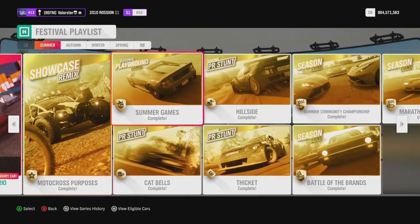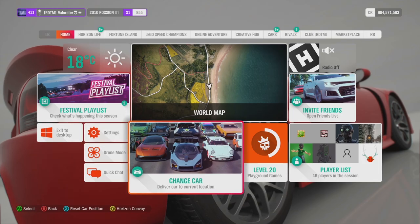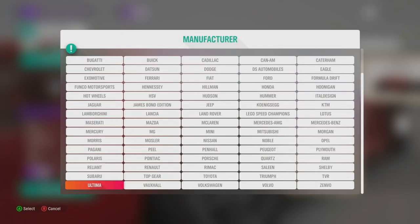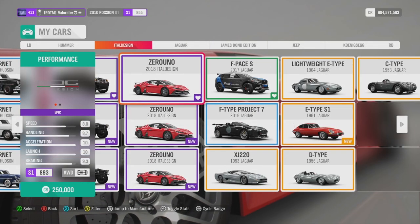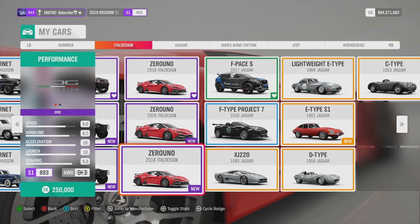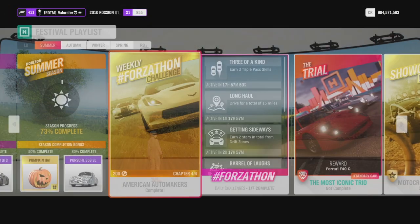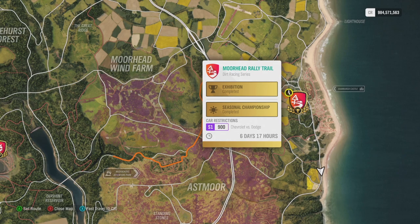From the community race we win the 2018 ID Zerano. I already have three of them. That's the car you win from the community championship.